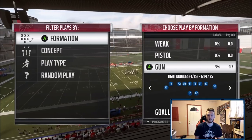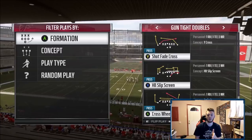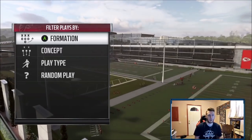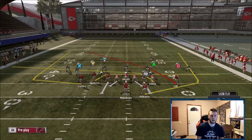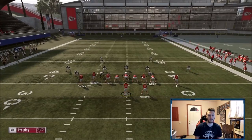We're in Gun Tight Doubles today, in the Steelers playbook. This is a very good formation, and the reason we're in Steelers is because of the play Cross Wheels — it's probably the best play in the formation, and Steelers is the only playbook I saw with it. I have several different setups from this Cross Wheels play. The wheel is a very good route, the crosser from Hill is very good, and the running back wheel is pretty much the same as mesh spot and mesh post from Gun Bunch.